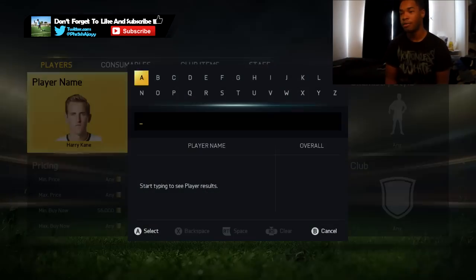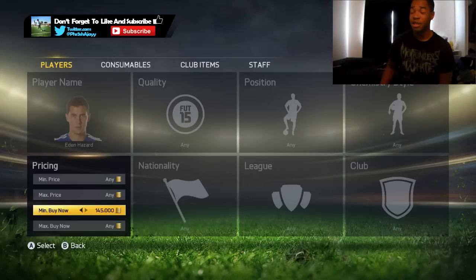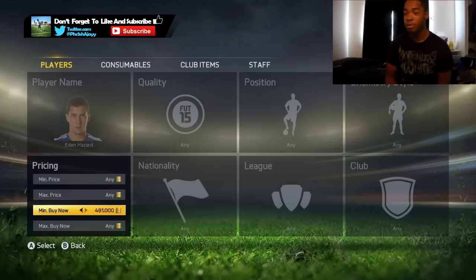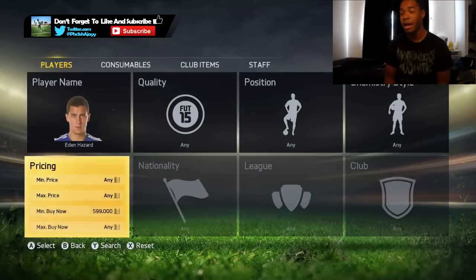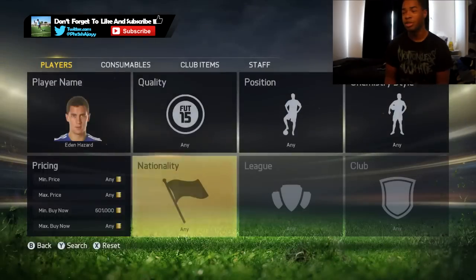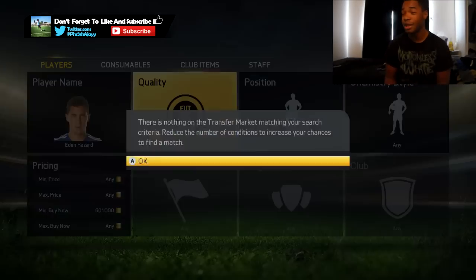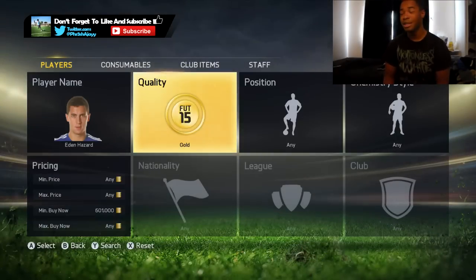For players like Eden Hazard - a more expensive one - he has an inform whose price cap manages to go in between the purple range. You have to go over the price cap for his normal inform, which goes up to 600k. Obviously you're not going to be able to find any Purple Hazards, and most people who list a Purple Hazard are going to put it at max price. I haven't found one yet because it seems to be extremely rare - Fifthead doesn't even have a station for him. But you just keep doing this.